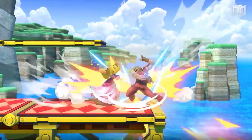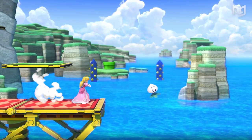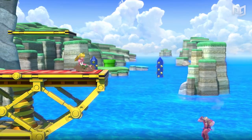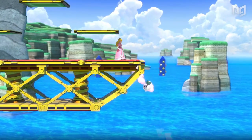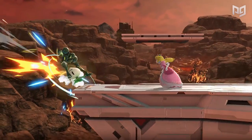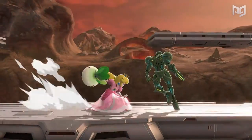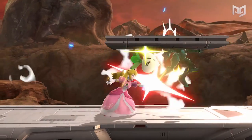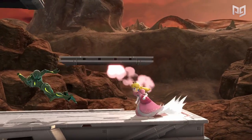Peach's turnips, even if they aren't the rare ones, have a lot of uses outside of combo strings. Since they knock enemies back, throwing a turnip at an enemy approaching from below the stage will force them even further down — which, more often than not, will make them unable to recover. Paired with Peach's ability to float off stage and continue to attack and throw, turnips can be devastating edge guarding tools, keeping Peach at the advantage whether ledge guarding, advancing, or attacking.